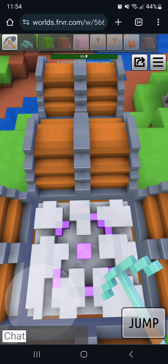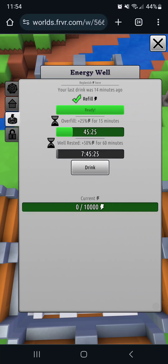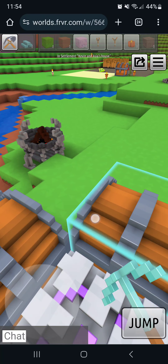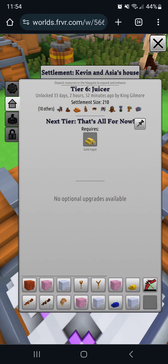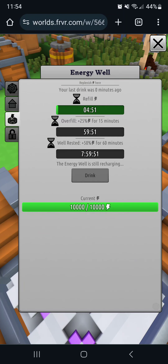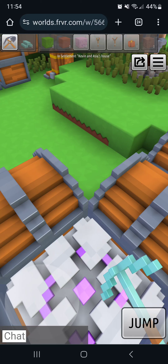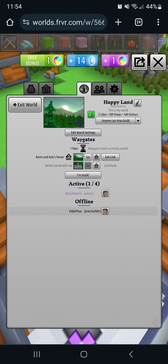I hit go and it took me back to the way gate, but it doesn't refill my energy — I'm still at zero. I'll hit drink so I don't have to walk around all slow. If you use the way gate twice in a row, clicking the eye then the go button again will say 'way gate travel currently unsafe.' If you use it again before the timer's up, it'll make you sick and drop your life down to about 50 for an hour or something.